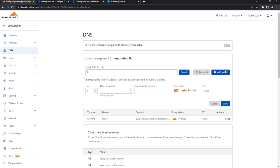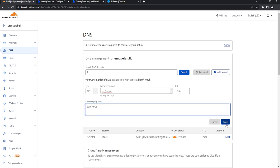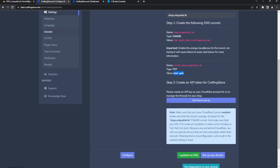Next we need to do the name verify shop — that is going to be a TXT record. Make a new record, scroll to the bottom, select TXT. This is going to be 'verify.shop' and it autofills the rest so you don't have to put in the full thing. Then add the value — just this code — and save. Now we have verify.shop and our store record set up for verification.